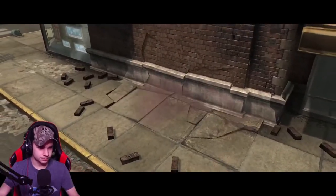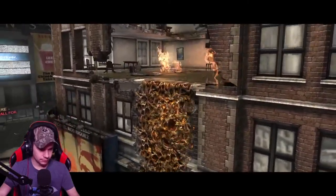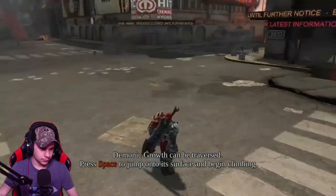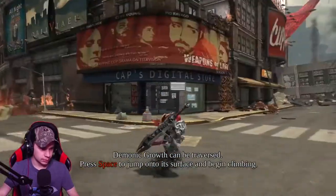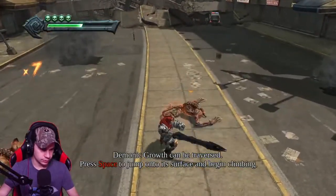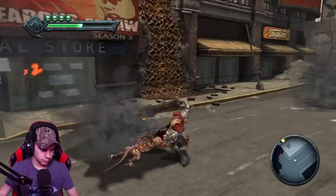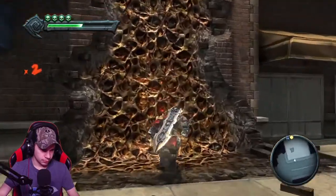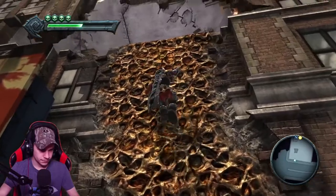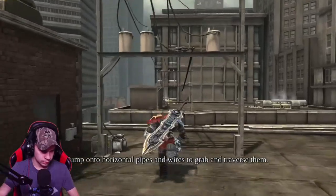The ooze stuff that you climb up — and with it there's guys I have to kill. Luckily they're the weak ones that take no effort. What do I hit for this? Oh, it does it automatically. Tip on a horizontal pipe — I don't think it's that, right? Oh, that is a pipe. I thought it was a power line.